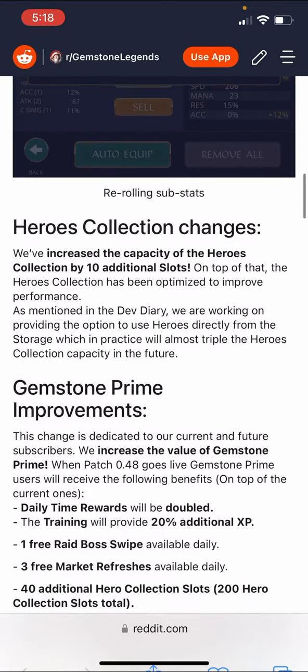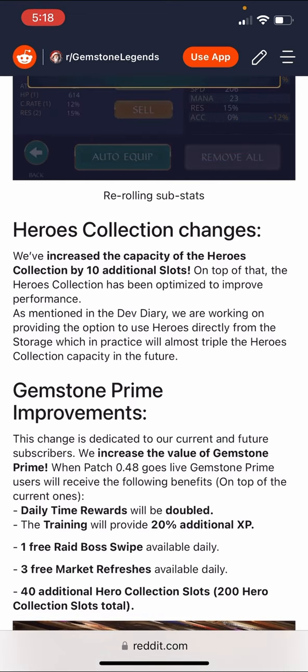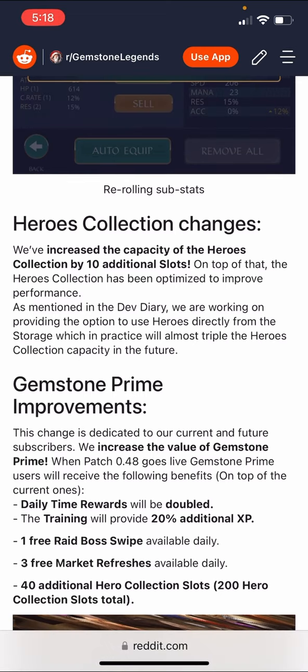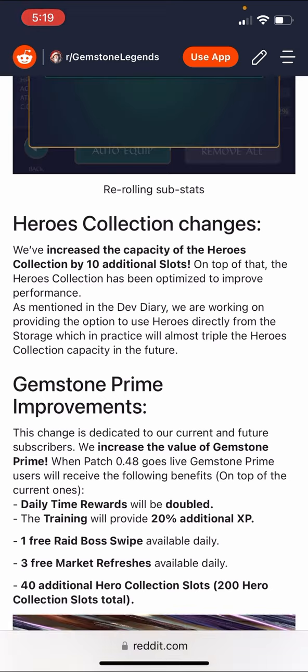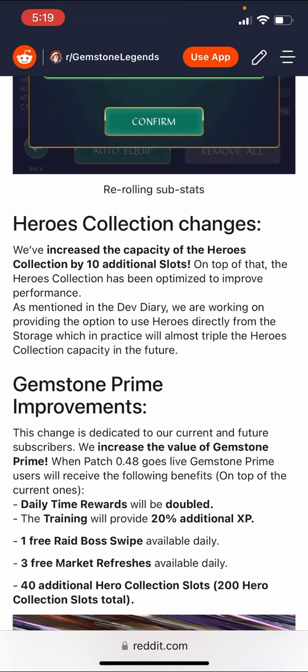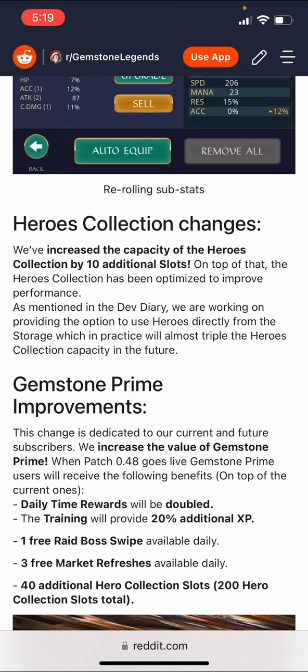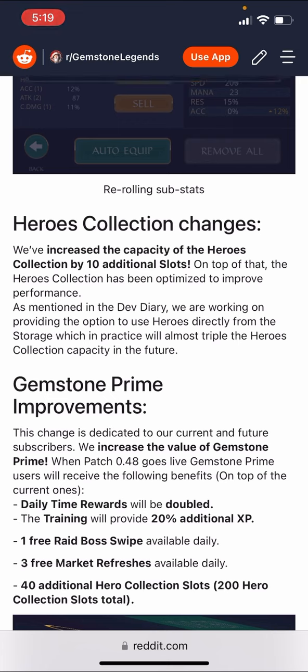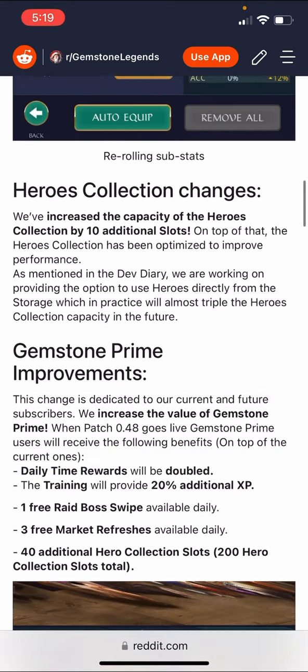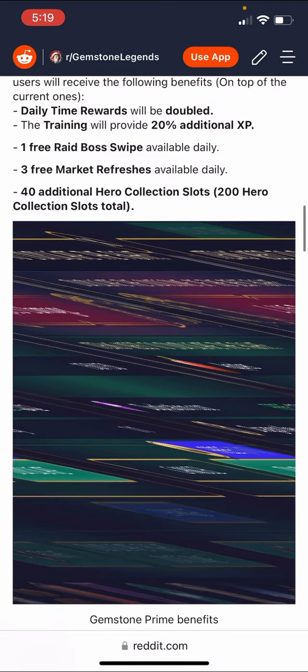Daily timed rewards will be doubled. Training will provide 20 additional XP. One free raid boss swipe available daily — that normally costs somewhere around 20 to 28 gems depending on the level of raid boss, so that's awesome, just that many more gems in your pocket. Three free market refreshes — since 5 gems per refresh can get costly if you're doing too many, free is great. And 40 additional hero collection slots for 200 total — that's fantastic.